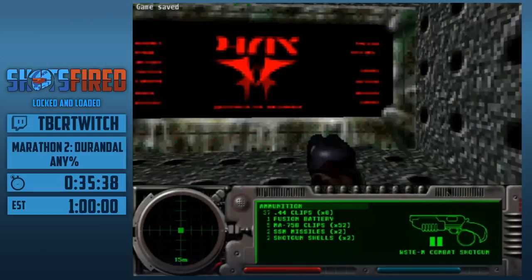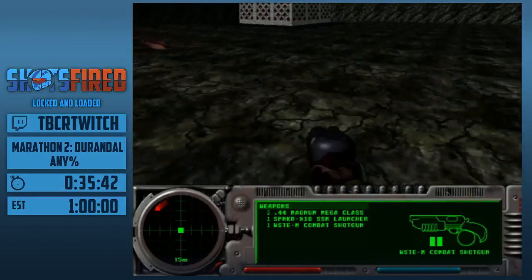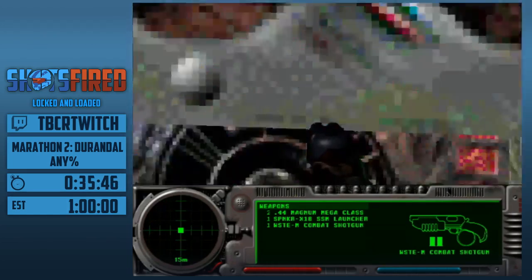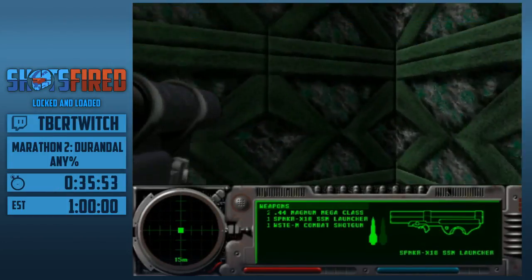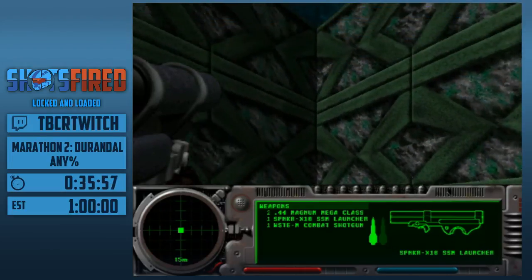I'm going to save because Kill Your Television does not have an efficient save. You have four different places you can spawn on this map, and we got the best one. This map has a jump — Blue Glass found it out, so shoutouts to Blue Glass.